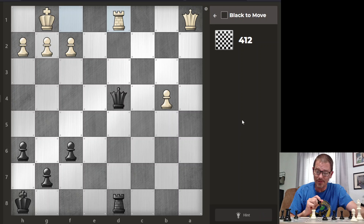My understanding is that you're supposed to look for checks, captures, and threats. Here obviously I have a check, the queen will take, and then I will take. So it looks like checkmate on the back rank again.